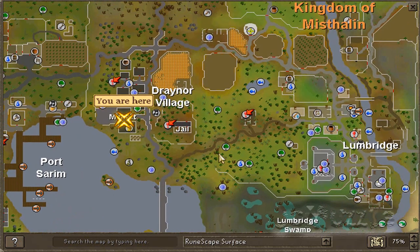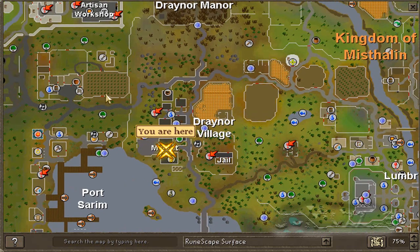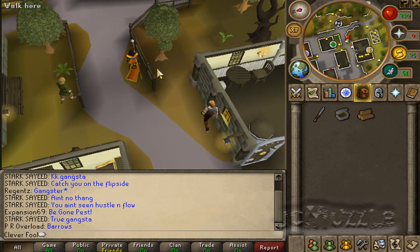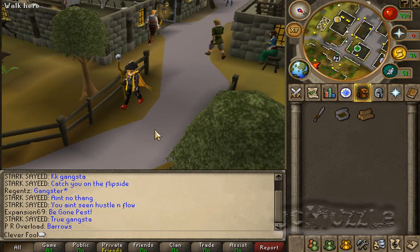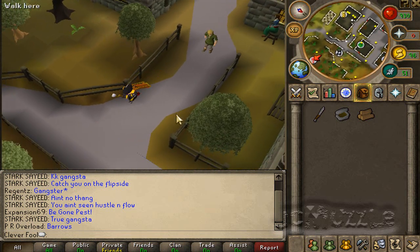Another great place to fire make is Draynor. If for some reason you don't know how to get there, you can run up from Lumbridge, or you can use the cabbage teleport to get here and run down. This place has three lines where you can fire make — one here on the left side of this tree, one here starting from here or down there, and of course on the other side of the road.